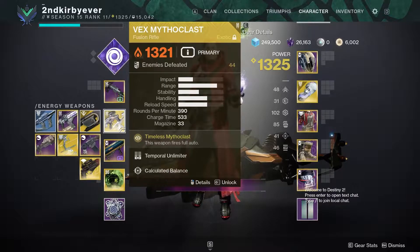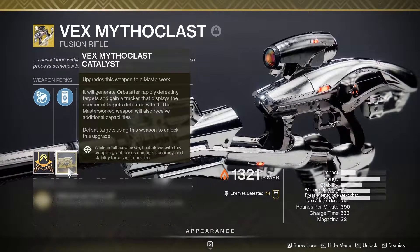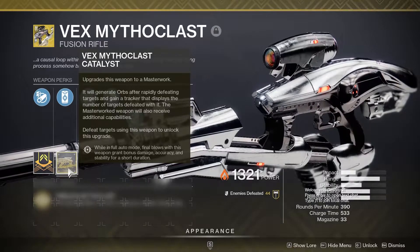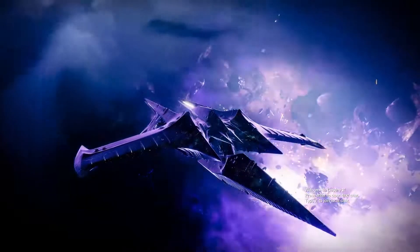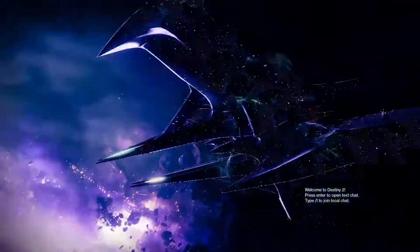Vex Mythoclast got a 40% PvE buff in Season of the Lost, and its catalyst — final blows with this weapon grant bonus damage, accuracy, and stability for a short duration while in full auto mode. This is going to be fun, and I'll be back as soon as we get into our first game.